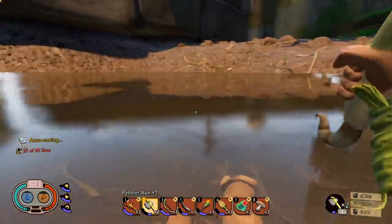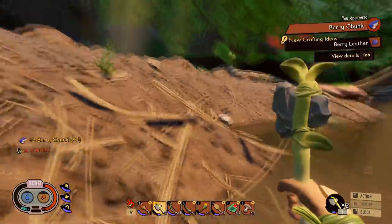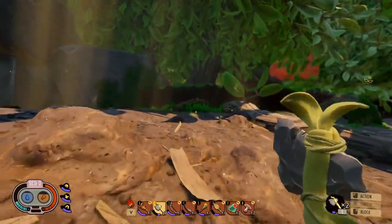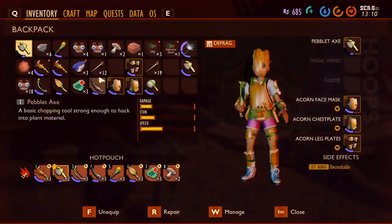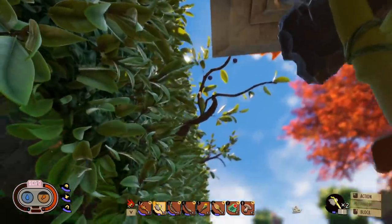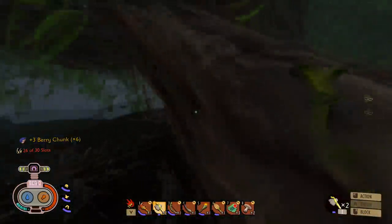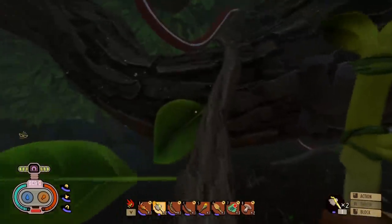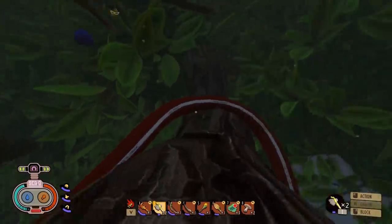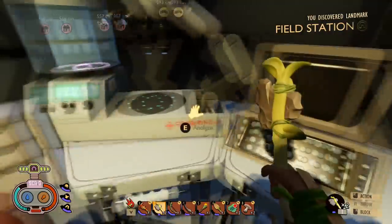Now I have to smash the berry with an axe — a chopping tool. Oh my god, so you swing slower in the water. It wasn't considered a chopping tool because it was too slow I guess, so I had to actually bring the berry out of the water. That gave me berry chunks — a rich, juicy, and utterly toxic berry, do not consume. Can we get up to the bird feeder now? I think we can get up to the bird feeder from that branch there. There's also a cord — cord tells me power, so there's got to be some sort of station up here. Well, we found the field station. And I can probably ID those berries now to figure out how to get berry leather.